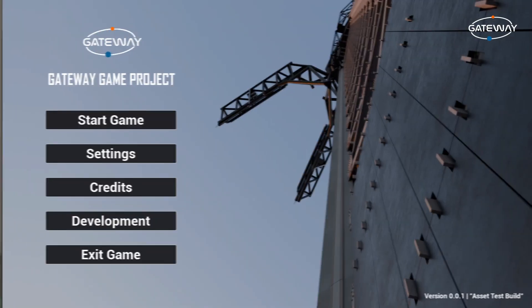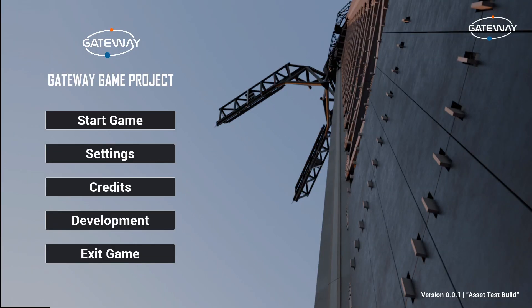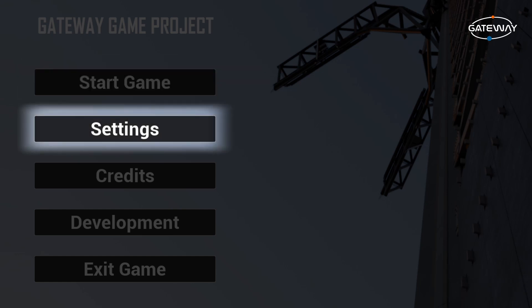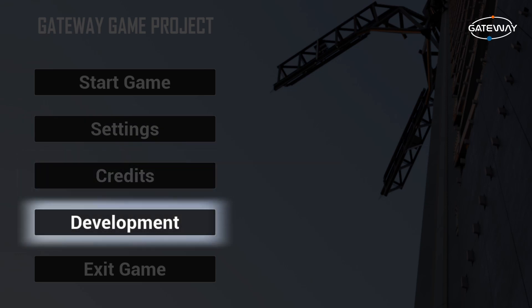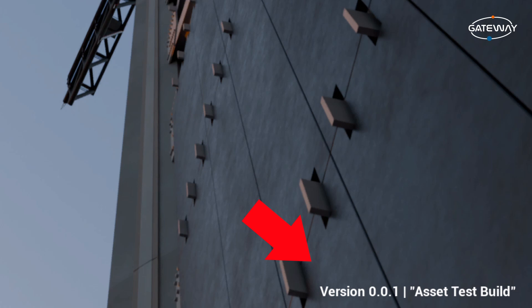Finally, we have been working on the asset test build user interface — UI for short — but progress has been slower than we would have liked. The current UI features a main menu where you can access different pages. The first button, labeled 'Start Game,' does exactly what you think — it starts the game. Next to it, there's a settings page to change video, audio, and visual settings. There's also a credits page so you can see who made certain assets, and a development page which talks about Gateway's development, shows changelogs, and links to our development update playlist. At the bottom, there is an exit button to close the game, and at the bottom right, text displaying the current game version and the build's nickname — in this case called 'asset test build.'